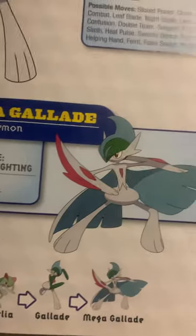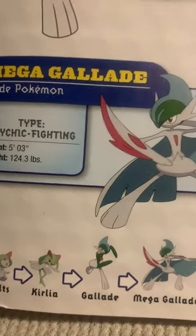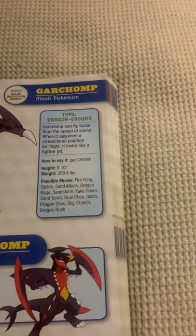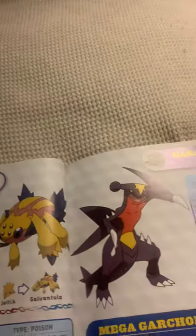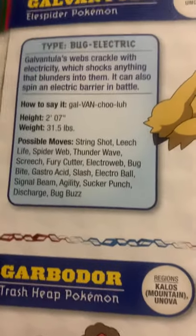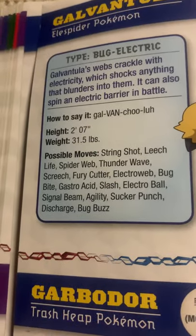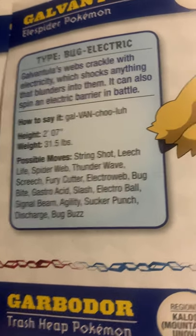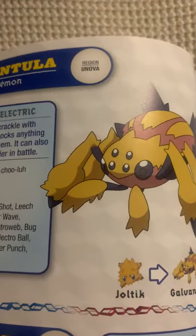Check out Mega Galade. [Interruption] Excuse me, can you lay somewhere else, please? I'm in the middle of recording. Galvantula, the yellow spider Pokémon. Galvantula's web crackles with electricity, which shocks anything that blunders into them. It can also spin an electric barrier in battle. Yeah, I can see that happening.